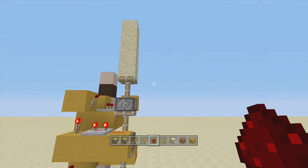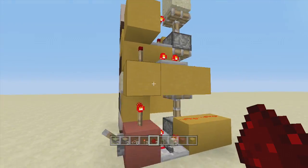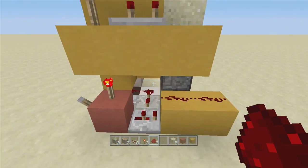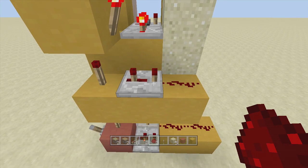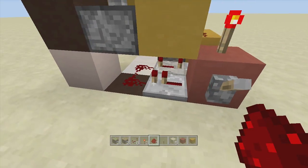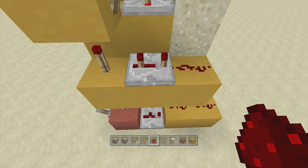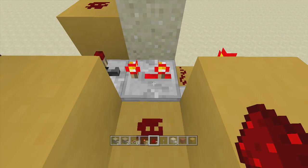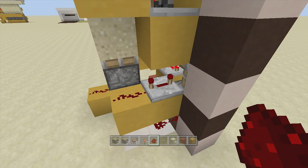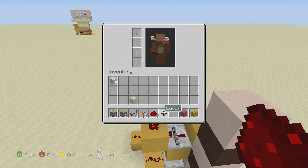When we flip down this lever, all our pistons extend up perfectly — there goes one, two, and three. When we flip up the lever all our pistons retract back down with our sand. Now if something doesn't work, make sure you double check all of your repeaters: coming out of the input block is two ticks, there's a four tick delay repeater back there, a one tick delay repeater here, a three tick delay repeater here, another three tick delay repeater here, another three tick delay repeater going into a one tick delay repeater, and the one back here is on four ticks. Make sure you double check all of your repeaters.